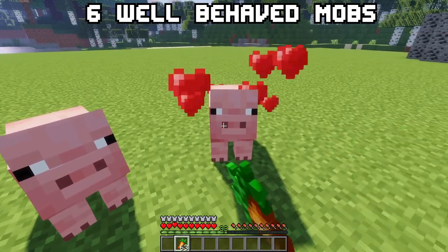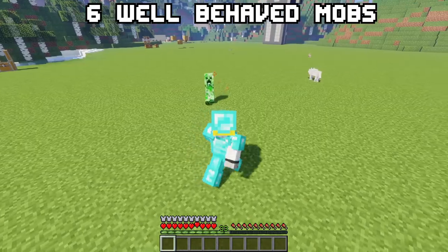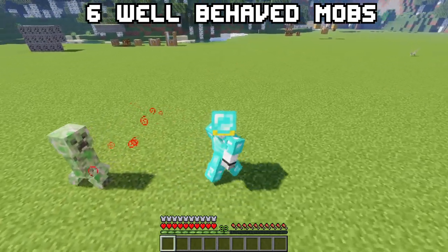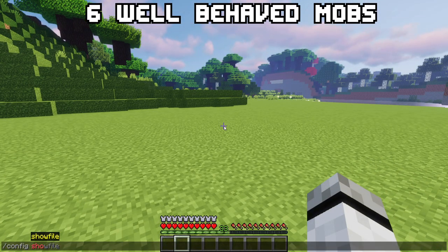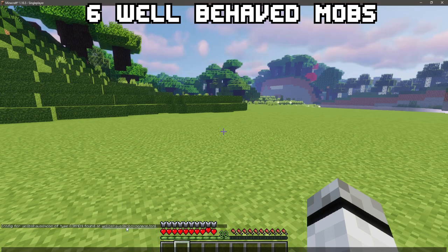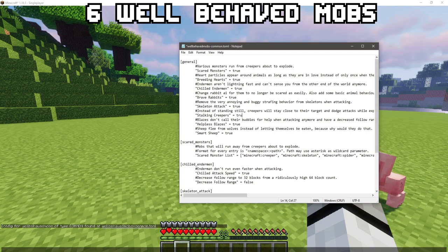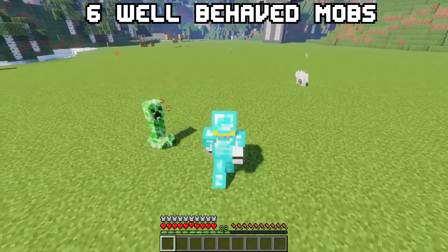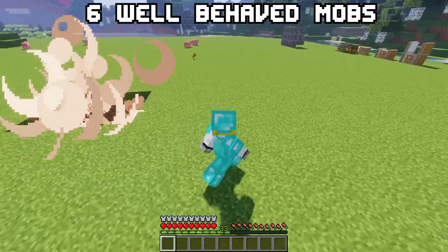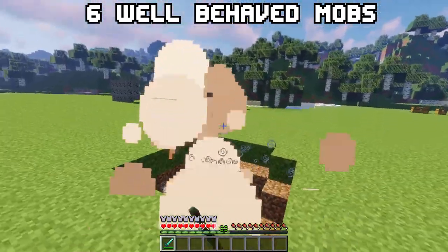When animals are in love mode there will be particles during the whole effect, not only at the start. The last feature is the stalking creeper, disabled by default. To enable it, have cheats enabled and run slash config showfile wellbehavedmobs-common, then click on the config file. The text editor opens — change the value of stalking creeper from false to true and save. Stalking creepers will stay close to you when exploding and even try to dodge attacks, basically strafing but for creepers.